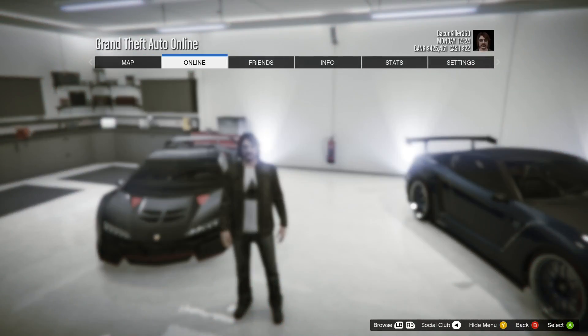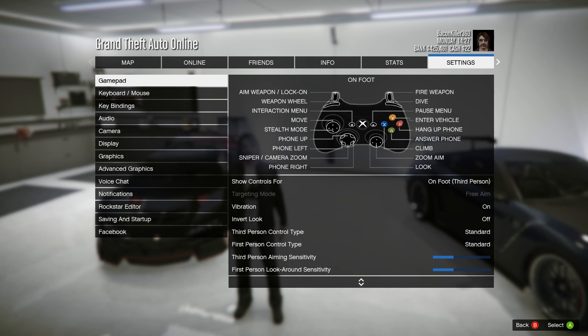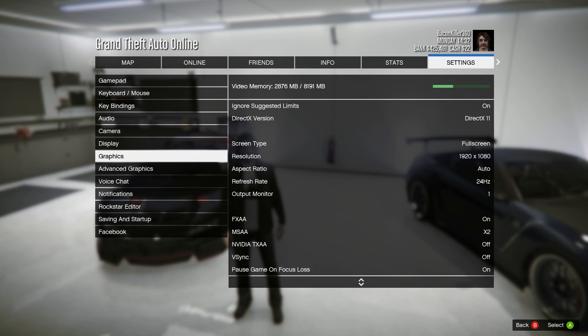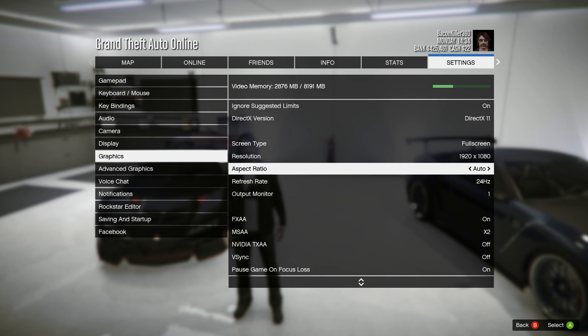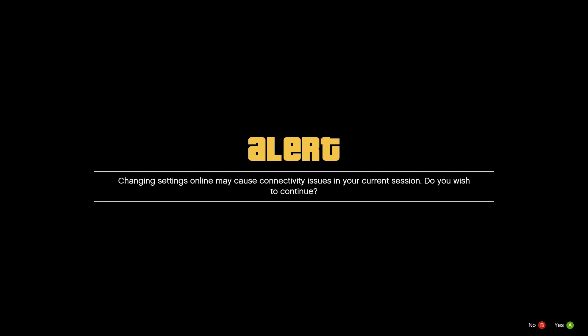If you know what VSync is, it binds your frame rate to your monitor's refresh rate. I don't know what my monitor's refresh rate is — it's probably not great. If we go back to Graphics, we see that the refresh rate is set to 24 Hz on the basic generic settings. So 24 Hz — that's pretty low, that's why it's set to 24 frames a second. So we're going to bump that up to the maximum, which is 60.